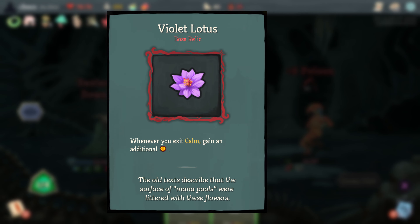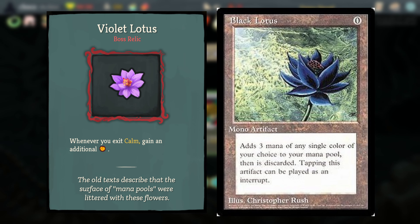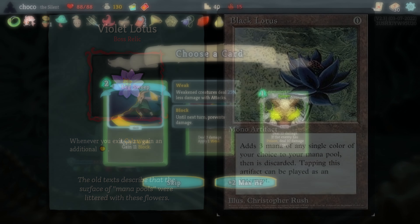Violet Lotus references the famous Black Lotus card from Magic: The Gathering, which gives the player energy, much like how Exiting Calm grants 2 energy in this game.